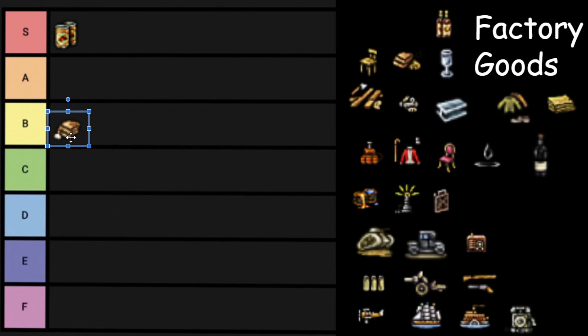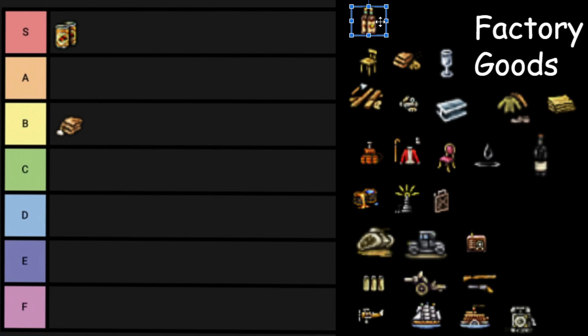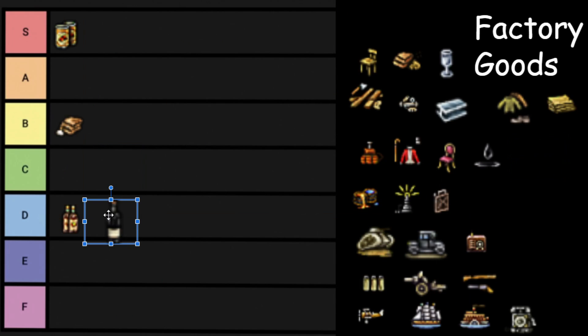Concrete — pretty boring industrial good, so it goes in B tier. You make it, you use it, you love it. It's not anything special. Next up is Liquor — I'm not really sure where to put Liquor; I don't really produce it in any large quantity, so D tier. Wine as well — they're goods, they make your country money, your pops love them, but they're just not that integral to industrialization.